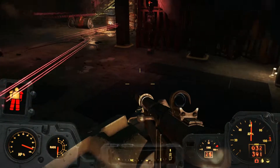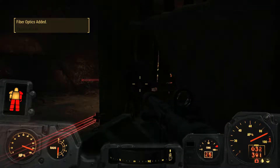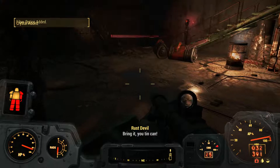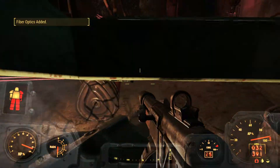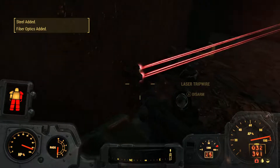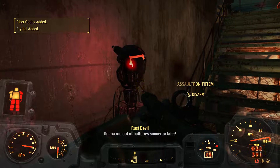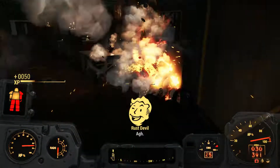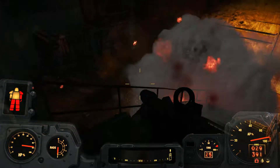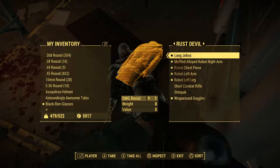There's another bunch of tripwires here — sometimes the robots set them off though. I don't think these will trigger if you have a high sneak. You especially don't want to trigger that one because that will trigger this, and that could hurt a lot.